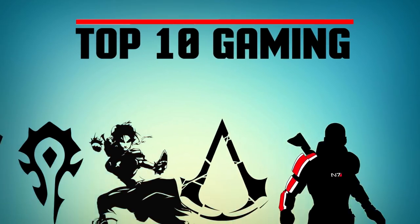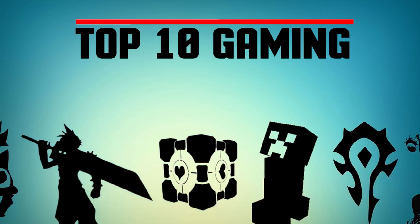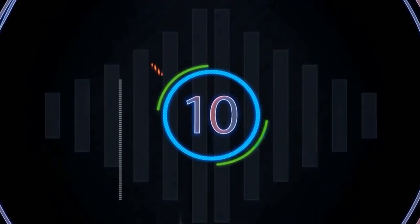With Division 2 out now, we picked up on some hidden easter eggs that Ubisoft decided to sneak in. In at number 10: Charles B. King.